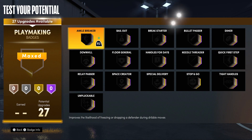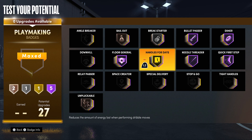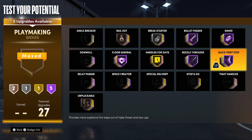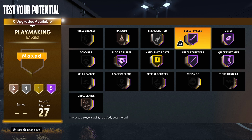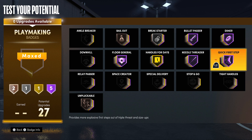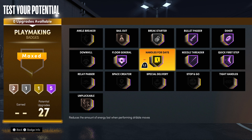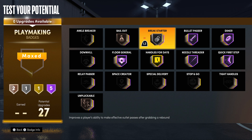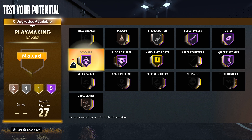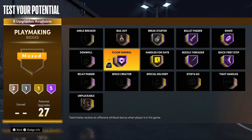For the 27 playmaking badges, at 99 overall you have Hall of Fame Quick First Step. For 27 playmaking, this is the best you can do: Hall of Fame Bullet Passer, Hall of Fame Dimer, Hall of Fame Floor General, Hall of Fame Needle Threader, Hall of Fame Quick First Step. Gold Handles for Days is good for ISOing. Break Starter on Silver because I play Rec Center. Hall of Fame Downhill — I know for a fact it works, so you'll be zooming down the court.